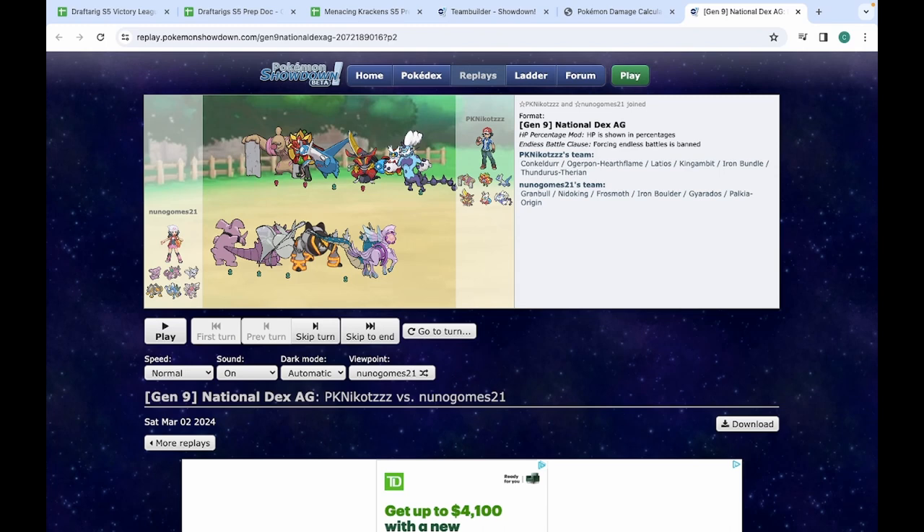Iron Bundle. Iron Bundle is terrifying. I suspect that our opponent Niko will probably run Booster Energy. Fortunately, our team is built with the perfect counter: Frostmoth. I'm thinking Assault Vest. If we bring an Assault Vest Frostmoth, Iron Bundle really can't do anything to it, and then we'll have a wasted Booster Energy, and we're good to go for the rest of the game.